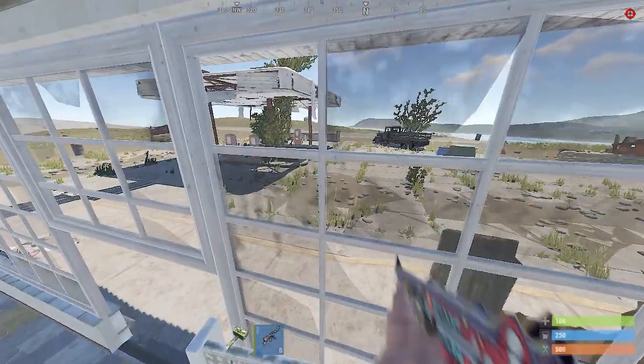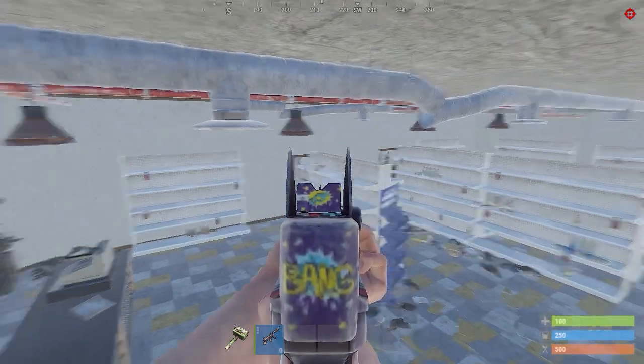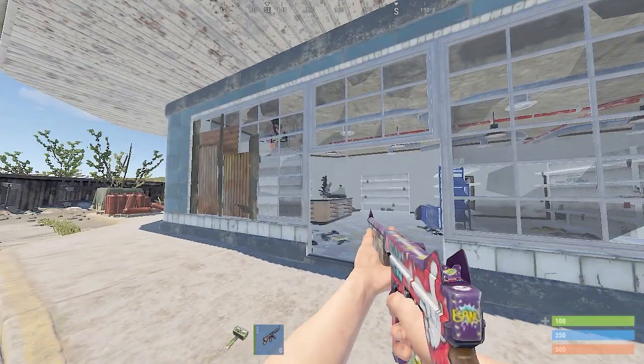Fourth spot is the Shelf spot. You can sit up here, and there's a little hole you can shoot through, up through the pump area. Here's how the Shelf spot looks in third person.